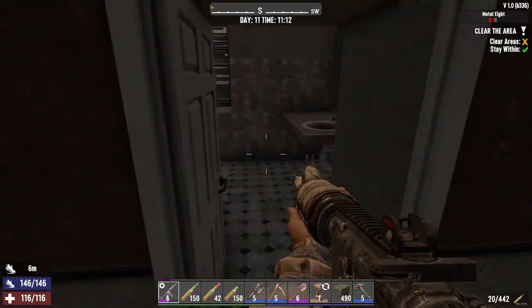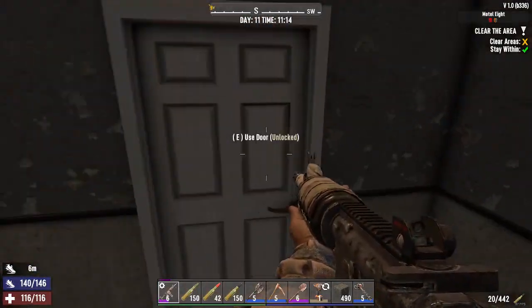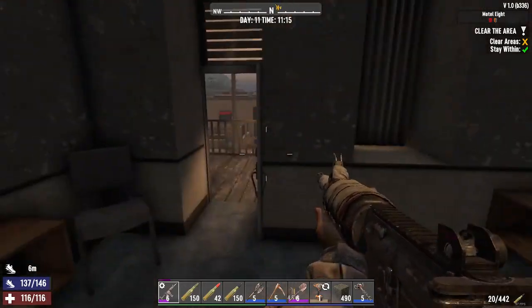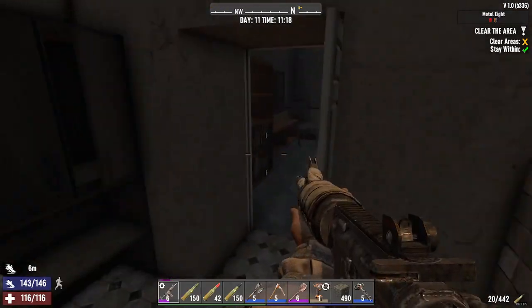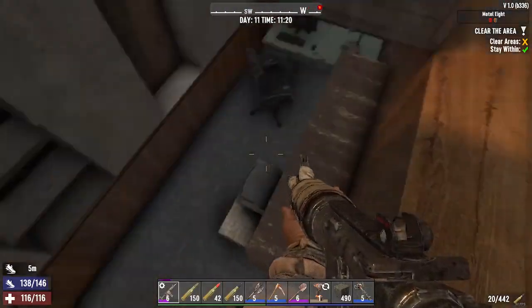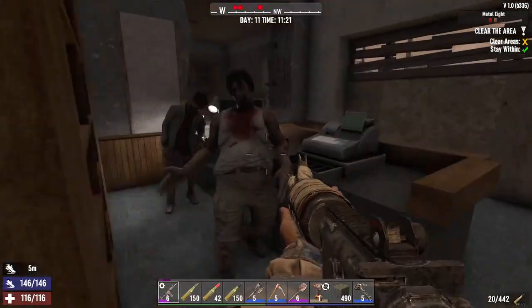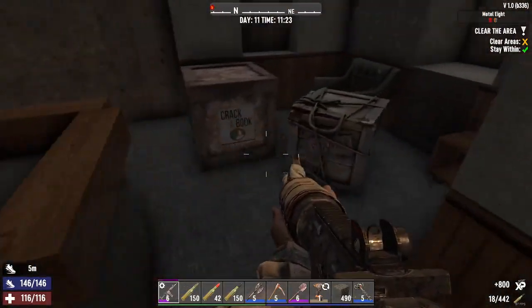Working through here, nobody in this room. We keep exploring — nothing here. I'm getting pretty close to finishing now, which is great. Nothing in here. Usually there's a light that points you in the direction, and if you ever get a little confused on where you need to go, there are usually lights that point you a certain way. Which is perfect.